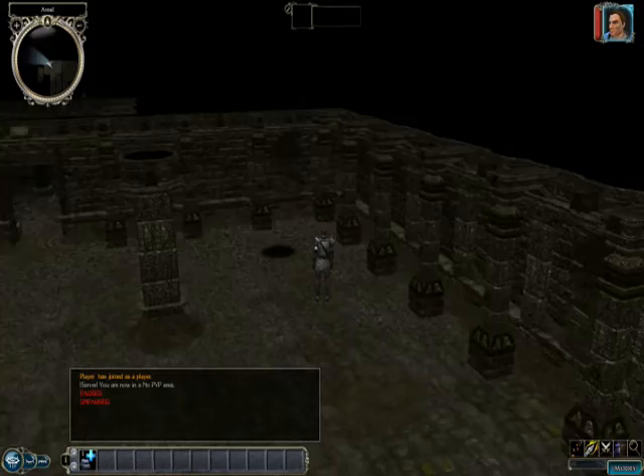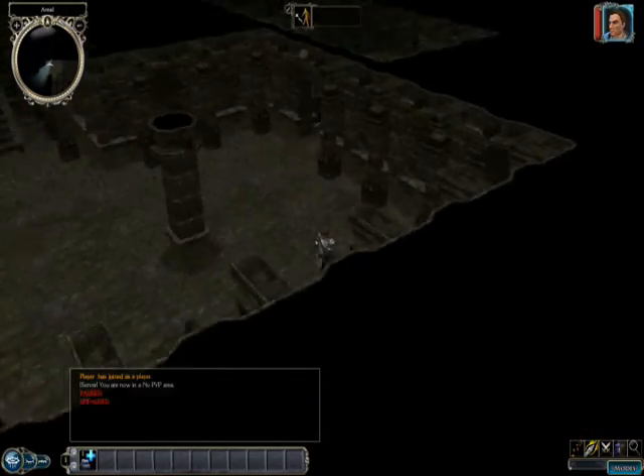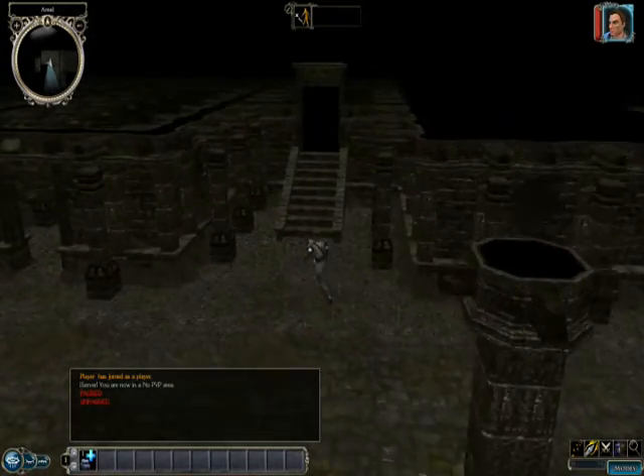Here is where you have a counter to buy stuff — potions, talk to people. This is the main hall where you meet most of the fighters, and this is where you will go to the arena.